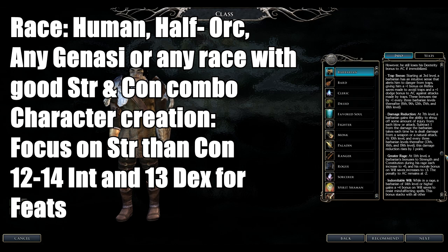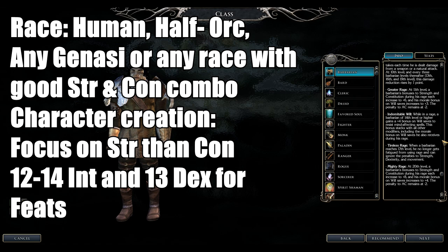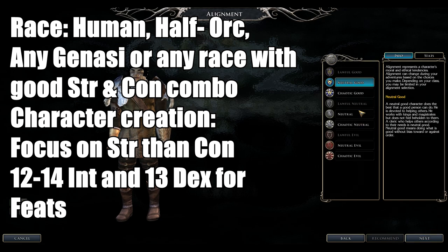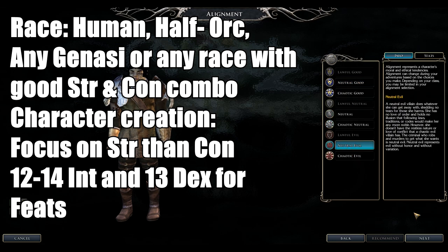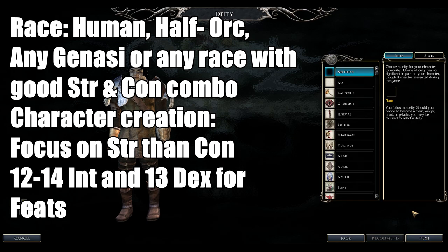The best races are Human, Half-Orc, plain-touch Genasi, and anyone with high Strength and Constitution bonuses. You cannot be Lawful to be a Barbarian. As for gods, any will do. For stats, prioritize Strength and Constitution, then Dexterity to 13 if you want certain feats, and Intelligence to 14 to get more skills.